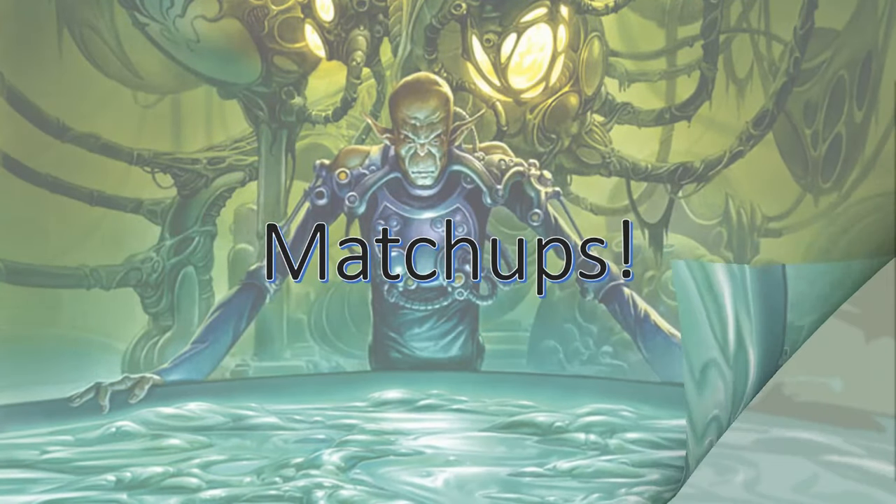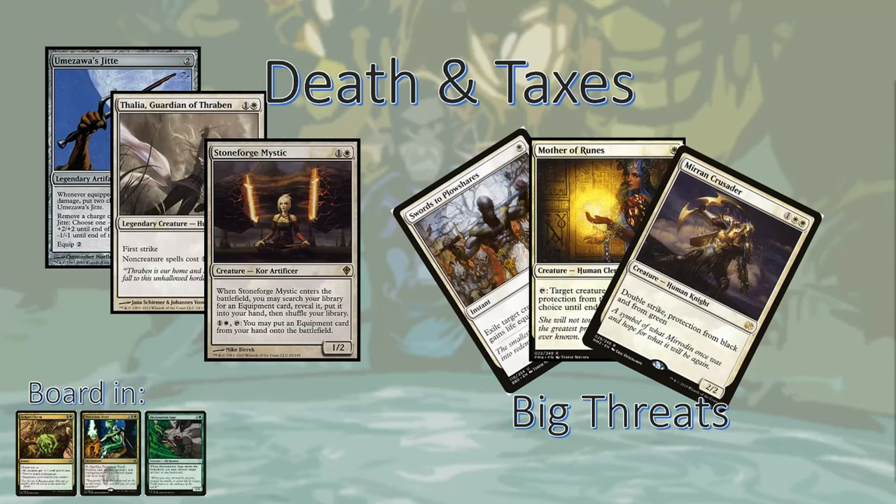Let's talk about some matchups. First up, Death and Taxes — it's a pretty decent matchup for us. We've got a lot of ways to interact with their creatures, we can make gigantic creatures that they can't do much about other than swords them, and they don't have a lot of great answers to our Simic Ascendancy. That said, we really need to be careful about Mirren Crusaders — they have protection from pretty much every creature in our deck and all of our removal, so getting rid of those with Cabal Therapies is very, very important. Something that can happen frequently is the board state will stall, but we'll eventually be able to ramp into more mana and have even larger creatures than they can deal with. Death and Taxes isn't known for having high toughness creatures, so we'll be able to trample over with many of our options.